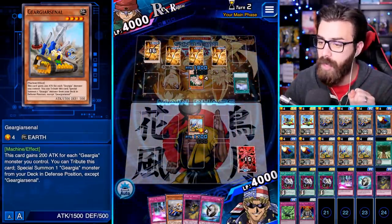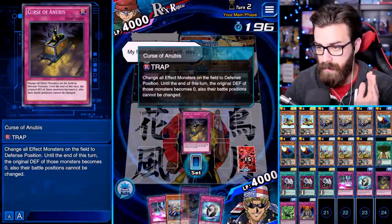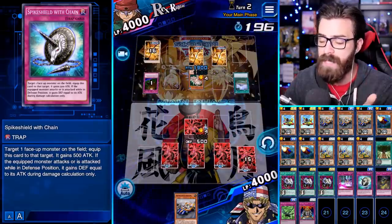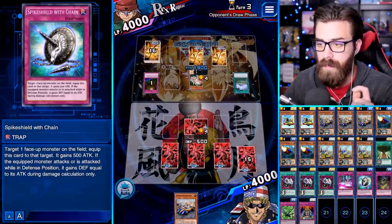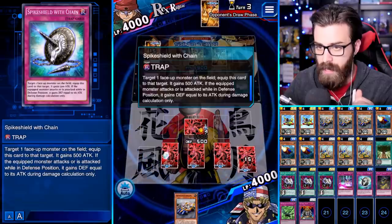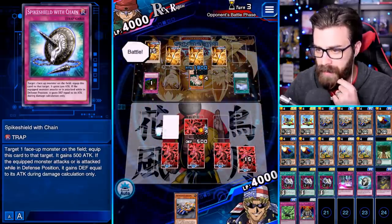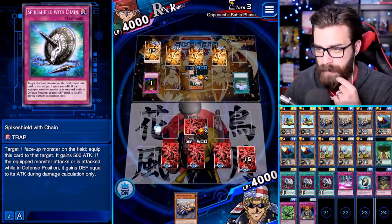If he floodgates me right here, that's a little problematic — nothing too crazy. We're gonna set three back row as well. If he has Straight Flush he wins obviously, but no one's really running that right now. We have Spike Shield with Chain, Curse of Anubis, we have a lot of different things going on. I don't think you can activate Spike Shield with Chain in the damage step — I'm pretty sure. We're gonna find out.